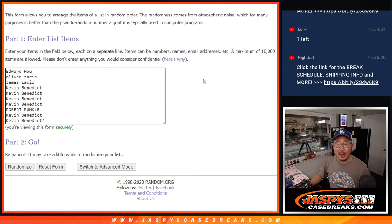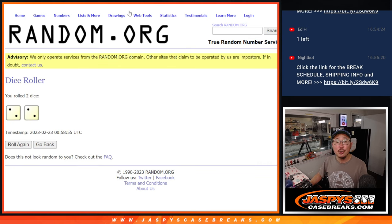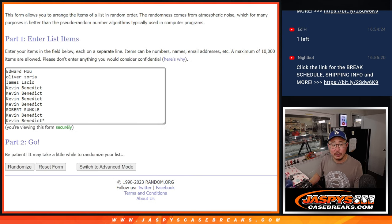Big thanks to this group for making it happen. There are the numbers right here. Let's roll it, let's randomize it. Two and a two — four the hard way for names and numbers.